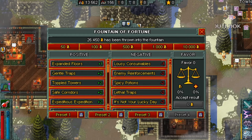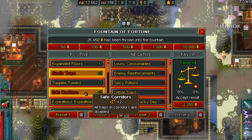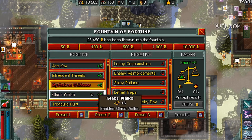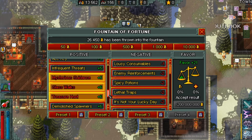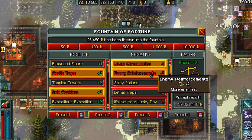The last thing to set up is our fountain. This uses a pretty standard setup for most builds. We're picking up General Traps so traps deal 50% less damage, Safe Corridors so there are fewer traps as we go around, Serious Guidance for more Monolith buffs — these are pretty significant and will help throughout the run — and Glass Walks to let us get more treasure and skip some hard trap sections. Treasure Hunt allows us to get more items throughout the entire run. Since we sustain off our primary, I'm going to take Lousy Consumables — we don't have to worry about health and mana pickups. Enemy Reinforcements will give us more XP.